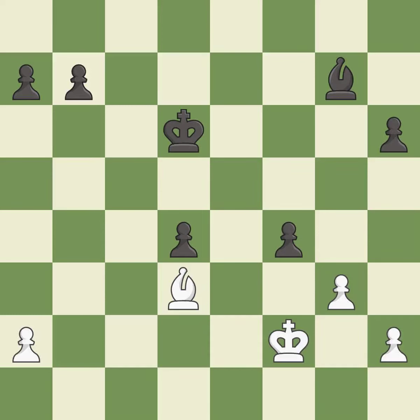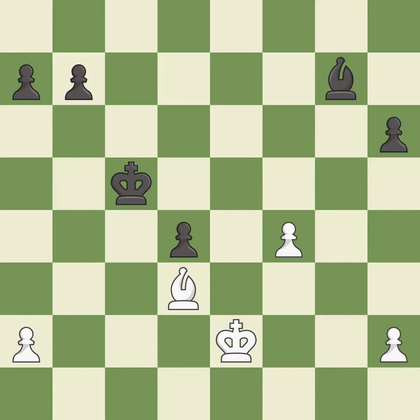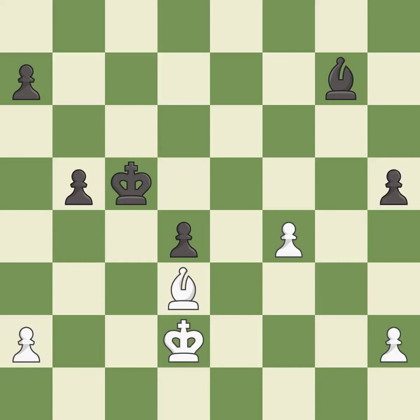This is an equal trade — it is best. Takes back — it is best. This ignores an opportunity to increase a bishop's scope by moving it to a better square — it is an inaccuracy. That's fine — it is good. This is the strongest option — it is best. That's what I would have recommended — it is best. The game is still close to equal, but black lost their advantage — it is a mistake.